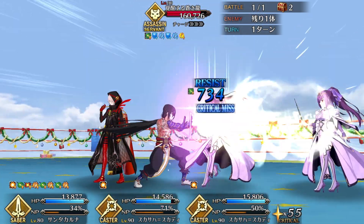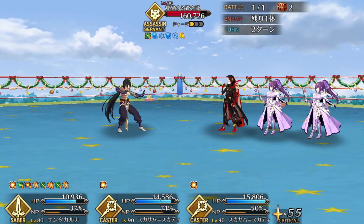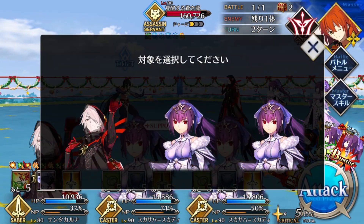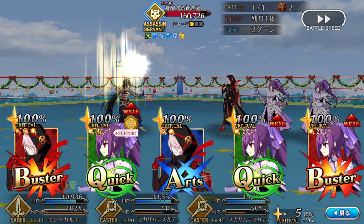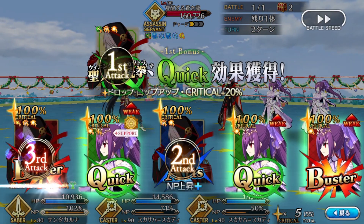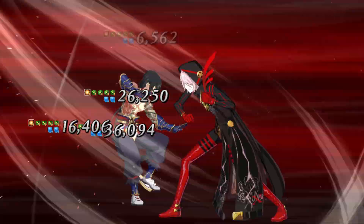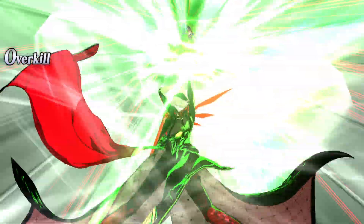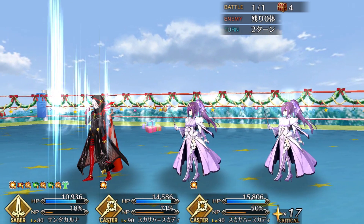Karna doesn't necessarily punch above his weight class, but he does what you'd expect. He does damage, you effectively get him at NP5, and I think he's a decent platform for the various buffs, supports, and command codes that let you tailor your strategy to a specific fight. He gets the job done. Thanks for watching. Like if you found this video useful, subscribe for more, and come watch me at twitch.tv/brinotyson, where I stream every weekend — 3pm Pacific time, Friday through Sunday. If you want to scope out Karna's competition, I have another guide on Saber Hokusai that you may find interesting. Till next time, have a great time.